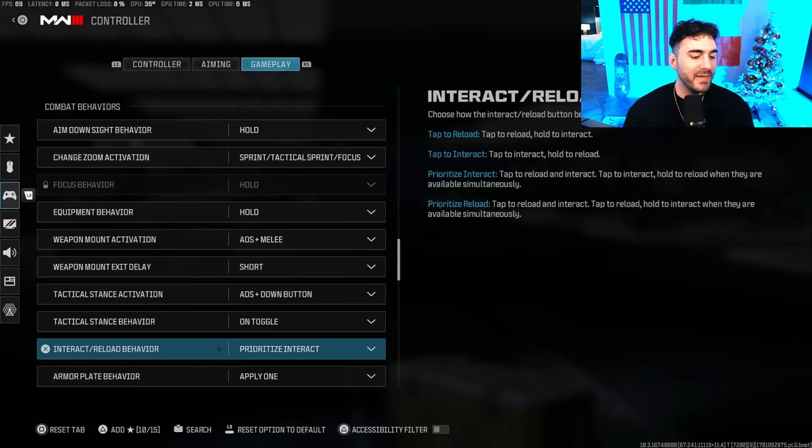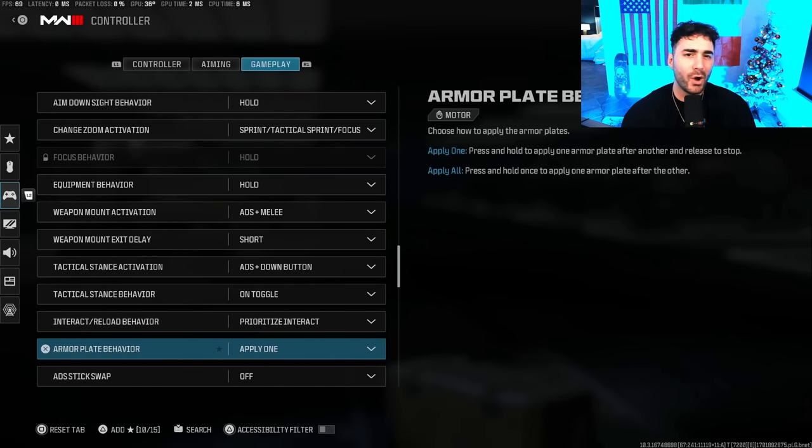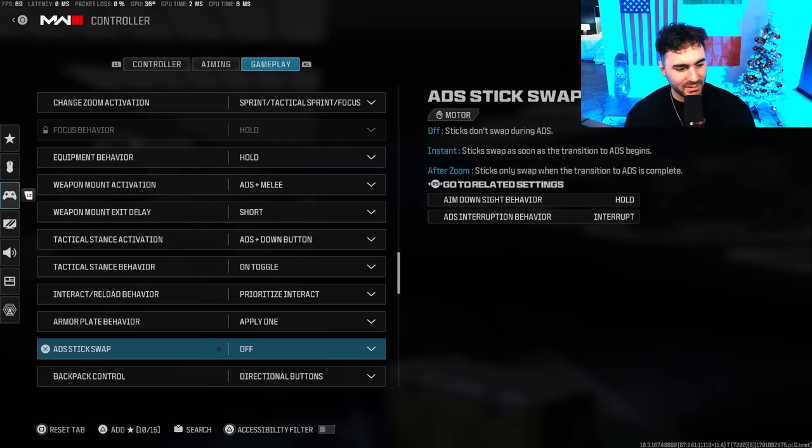Looting is going to be a game changer — the Interact Reload Behavior: most people don't remember to change this, but put it on Prioritize Interact. This lets you tap square to loot things, switch weapons, open chests — anything like that. Armor Plate Behavior — I always have it on Apply One. I constantly hold my triangle button; if I have to put in multiple plates, I'd rather be in control of when I'm done plating.